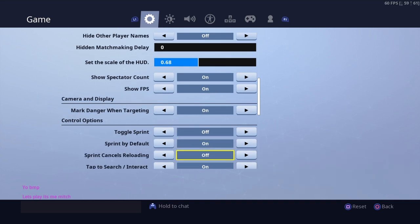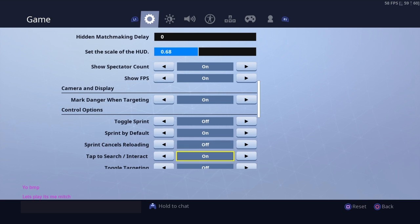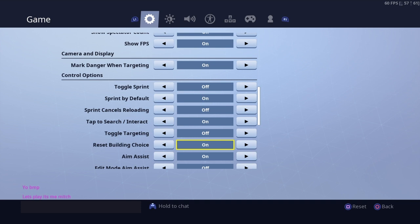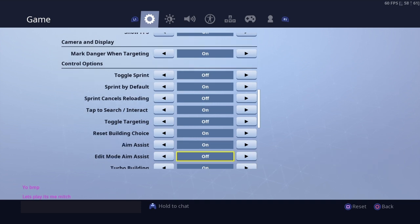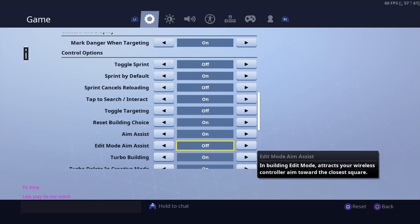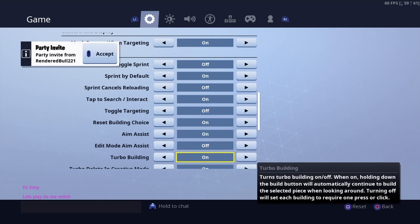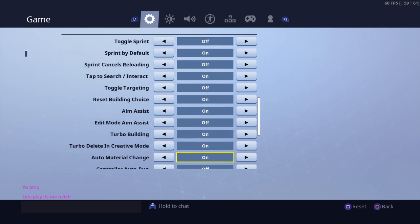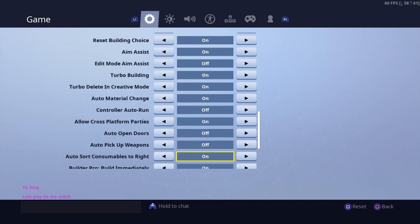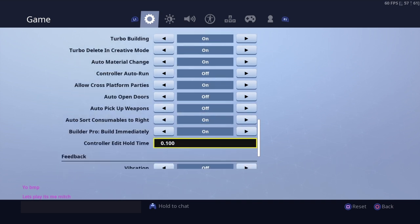Toggle sprint — I've got sprint by default on, which means you have to walk to run. Tap to interact I'd suggest having on as well. Reset building choice on — that gets really annoying if you have it off. Aim assist on, editing aim assist off. Turbo building on, auto material change on. Make sure you have the edit hold time set to the lowest, as it makes the edit time shorter — obviously better.